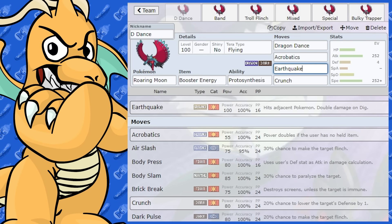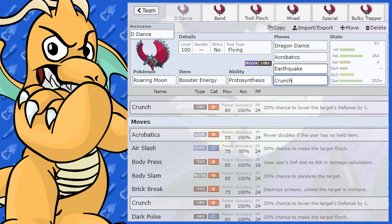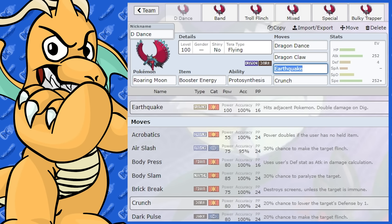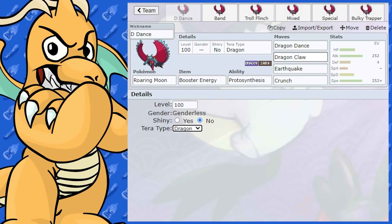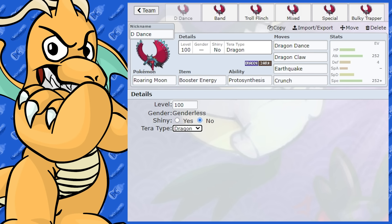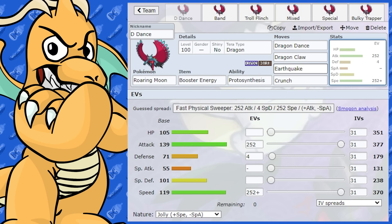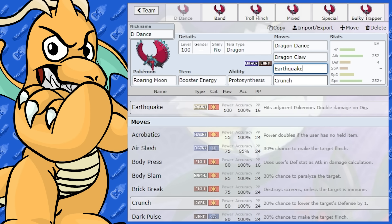I've also given it Earthquake, which is really, really nice — that allows you to hit any Steel-type Pokemon. And you've also got Crunch as well. Another option if you didn't want Acrobatics is Dragon Claw. You could go Tera Dragon too, which is really quite nice. Having Booster Energy and Acrobatics is really, really powerful, especially if you've got Tera Flying. You could go Tera Dark or Dragon as well. Earthquake is just there to hit your Steel-type Pokemon.